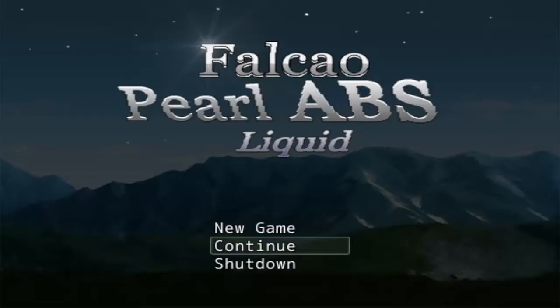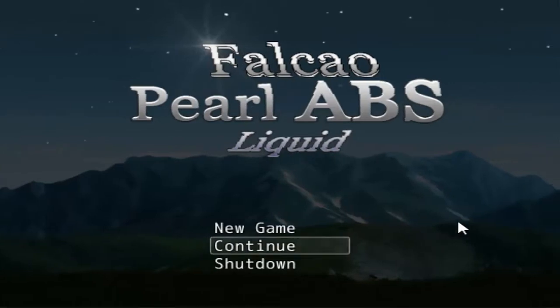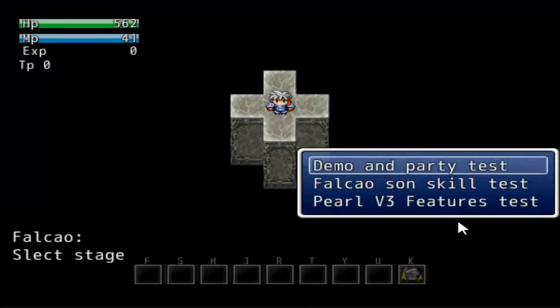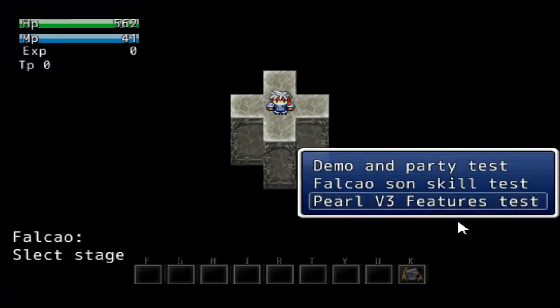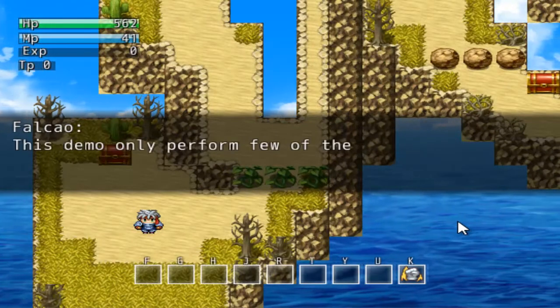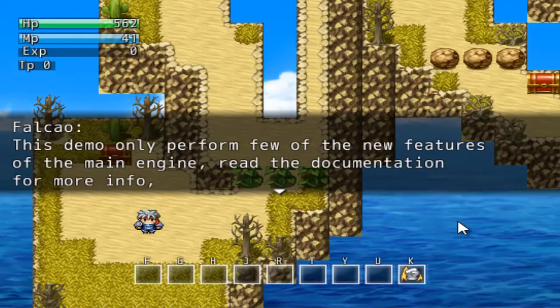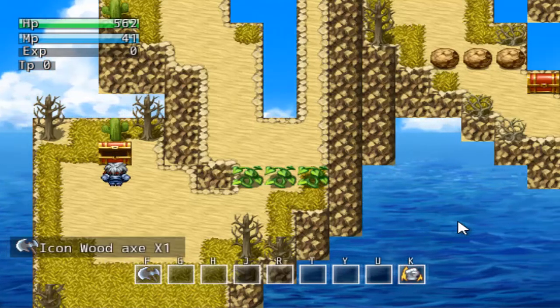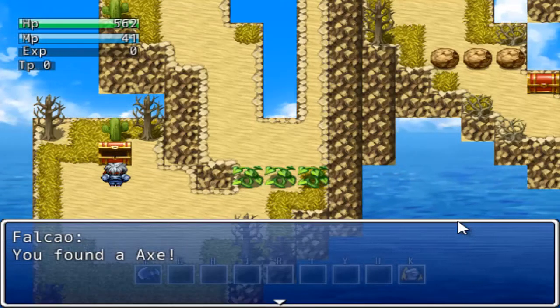Hello ladies and gentlemen. Today's video is about Falco's Pearl ABS Liquid Version 3, the newest update. This update has some minor additions to the ABS, but those minor additions are really useful — especially the enemy respawning and a way to spawn enemies. This is pre-recorded so I'm talking over it, and I'll point out the new changes. This demo doesn't have all the new features, but it has the major ones.